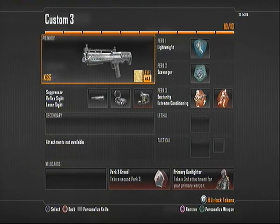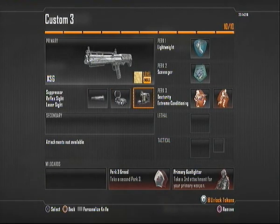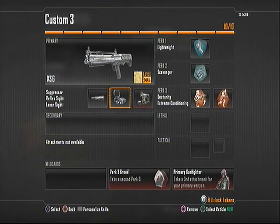This is the class setup, guys. I've got the KSG here — max level, gold, silencer, red dot, and laser sight. I picked these three attachments because the laser helps you with hip fire, since this gun is not great for hip fire because it shoots a slug — it's all in one, not a scatter shot.